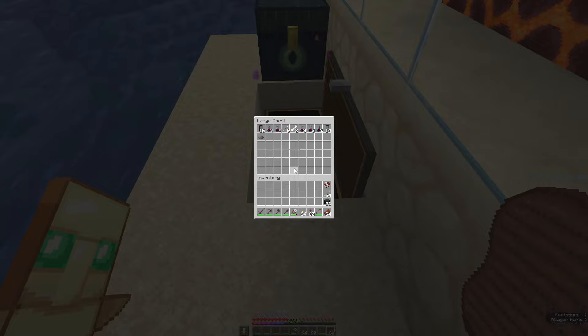I've got my ender chest there so I can grab shulker boxes out if we need them. It's not spicy, it's not technical. I'm not really a technical kind of guy - maybe someday. You just drop the bottle and the banner.